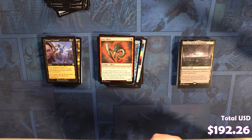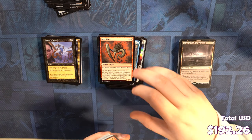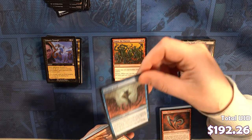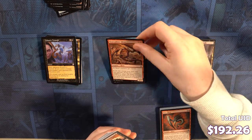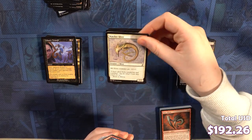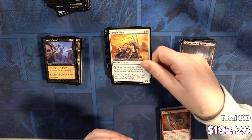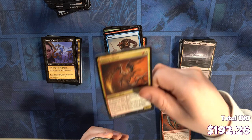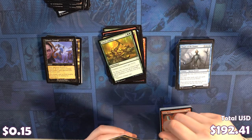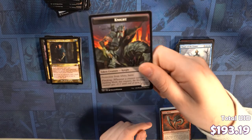Time Spiral. Empty the Warrens, Reality Acid, Bonesplitter Sliver, Pit Keeper, Thornweald Archer, Deathspore Thallid, Watcher Sliver, Rift Elemental, Infiltrator il-Kor, Limp Sliver, Pongify, Cautery Sliver, Gauntlet Anthem. We've got a Magus of the Future as our rare. And we got a Lavinia, Azorius Renegade as our time-shifted card. With a beautiful knight.